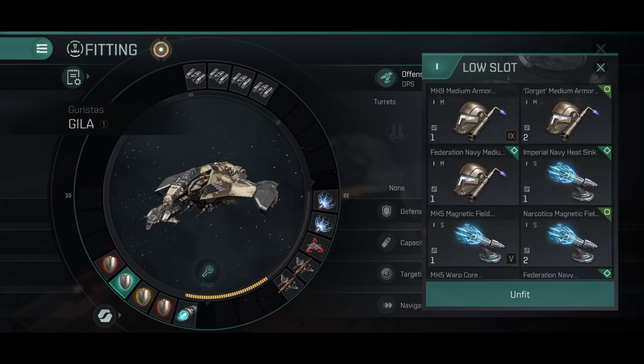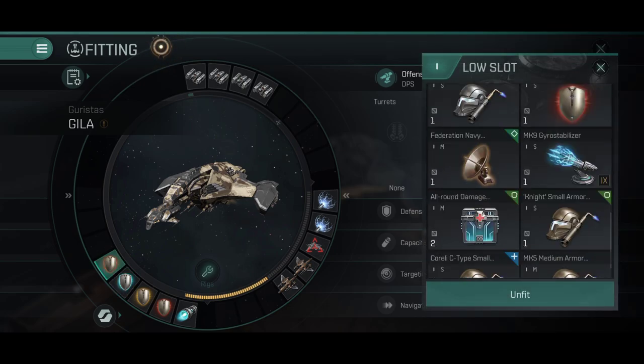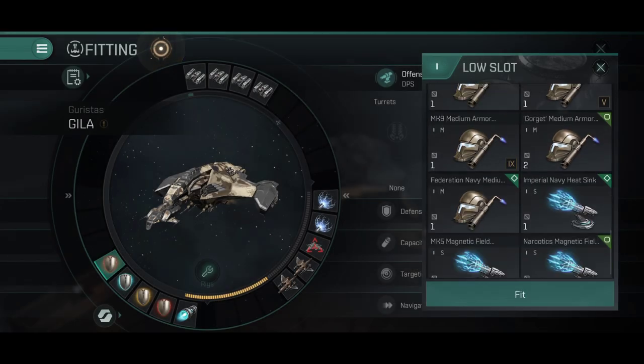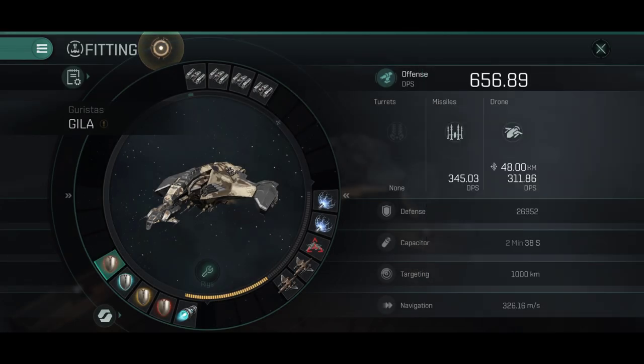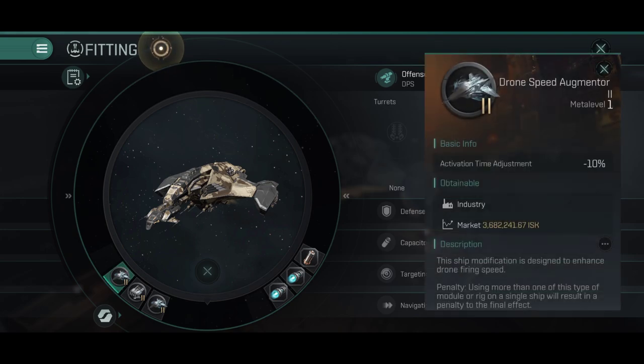This is a fit I made for storylines and missions — not a PvP fit. For PvP I would use either one drone damage amplifier, one ballistic control, or both combined. You can also use a damage control if you want. For combat rigs I'm using tier 2 because I'm still thinking about what to put there. For storylines, one EM rig would help with resistance, but if I use this ship for PvP I want the DPS.